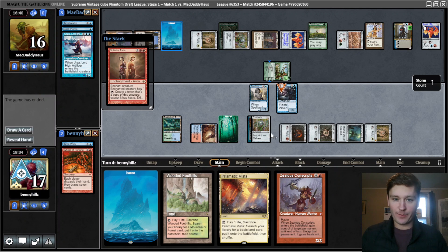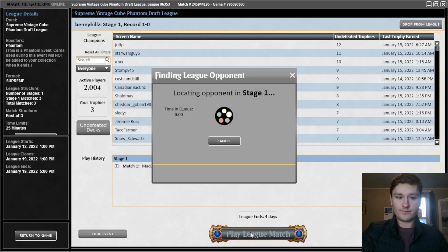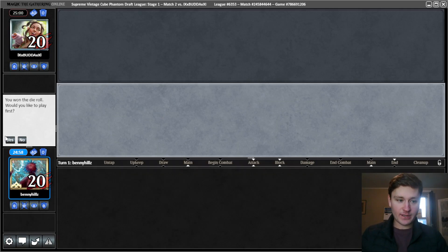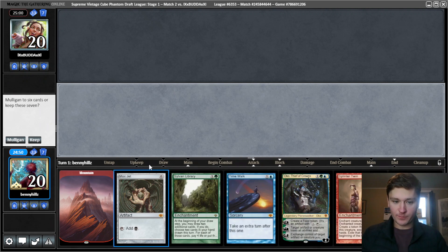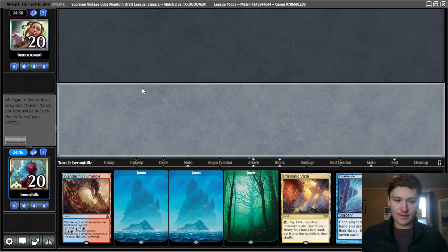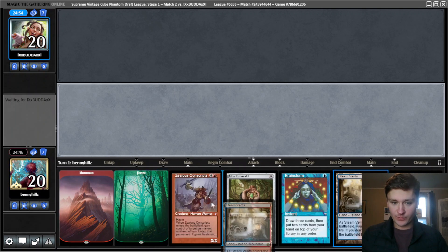That's sort of awesome. I'll see you in round two. We have our opponent for round two with our sweet Temur Twin deck. We are on the play. We cannot keep this - our mana is just too bad. If we had a green source we could play turn two Sylvan Library, but that's not good enough. Down to five - this hand is bad too, but we have Brainstorm so we will keep it.